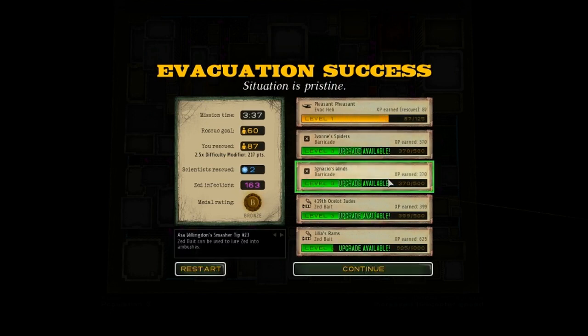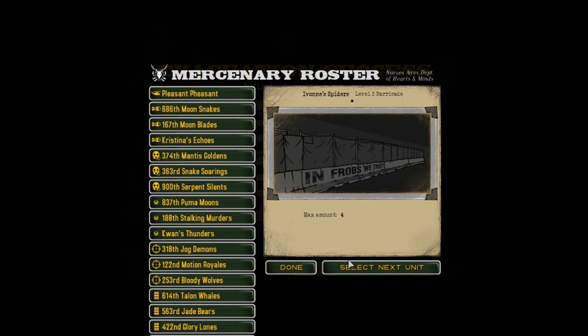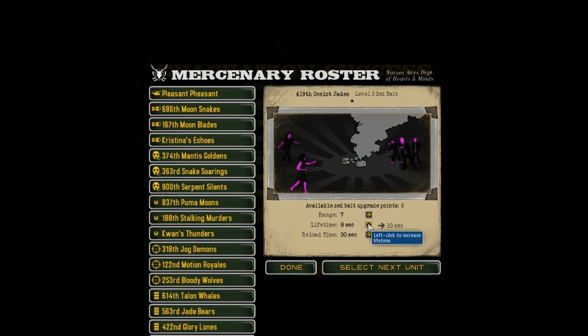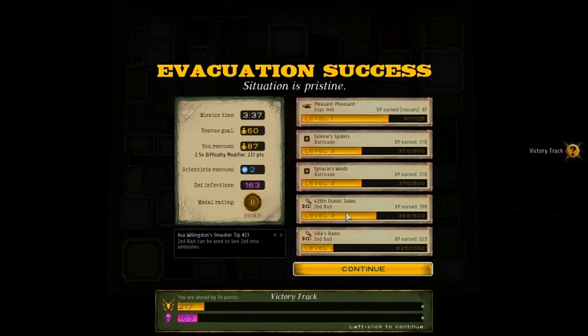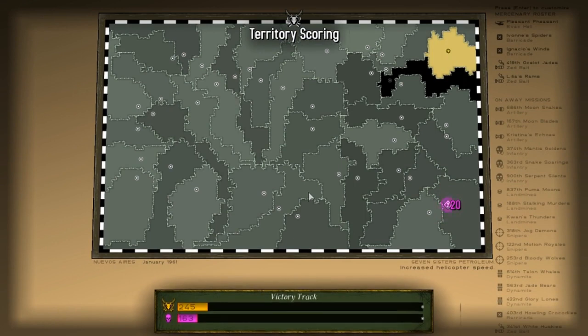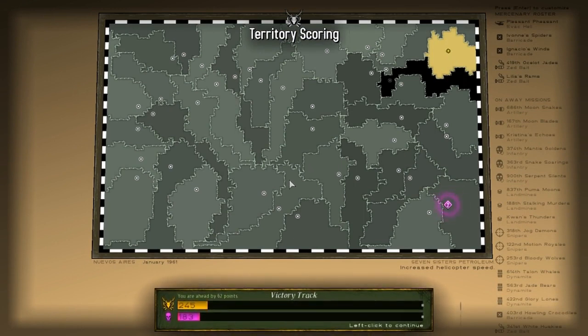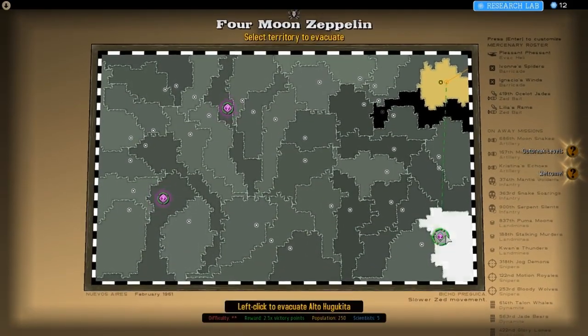Our mercenaries have gained loads of levels there, which will hopefully make it easier on the next one. Let's take some upgrades — two upgrades from the barricades. For my Z-bait, I'm going to lower the recharge time by 10 seconds. Now we're winning on the first one. What I'll try and do for the next map is bring something else up to level. One of the barricades has got five barricades now, so I won't need to choose two of those. And there's a Slower Zed Movement upgrade — wow, that might help quite a bit actually.